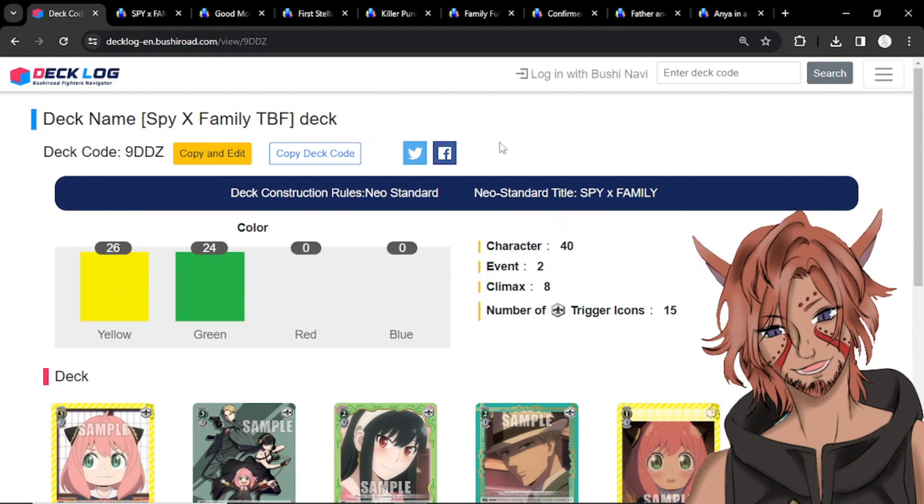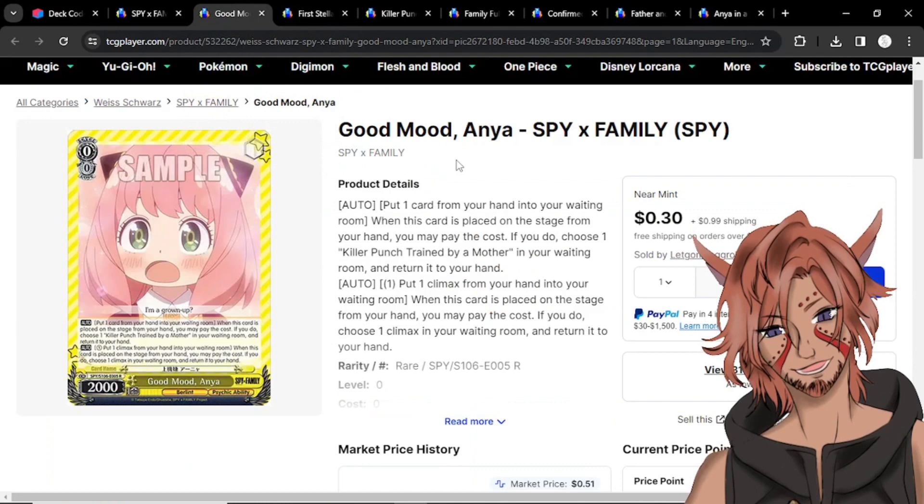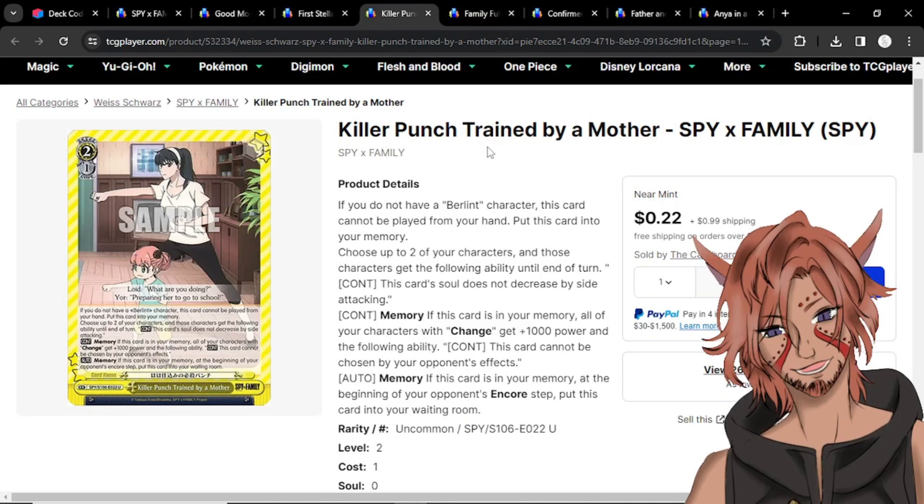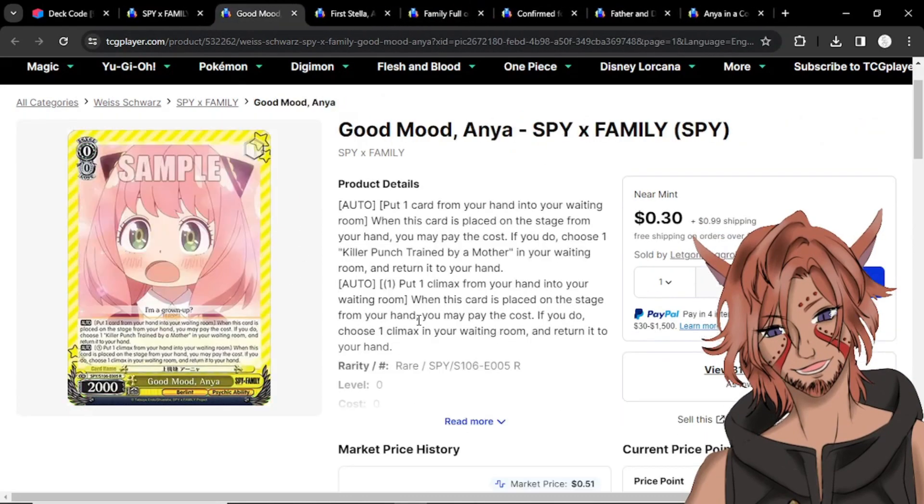Now we're going to go over to TCG Player. I wanted to point out a couple really good singles that you could pick up — mostly because they're so cheap and you can put these in and change around the deck as you see fit. This is a very good one I wanted to immediately talk about: Good Mood Anya. For one, this is the climax swapper of the set, and it's only going for 30 cents as a rare, so definitely good to pick up. It also has an on-play where you can pitch one to salvage back a particular event from your waiting room — Killer Punch Trained by a Mother — which is 22 cents. You can still run her just for the climax swap effect.